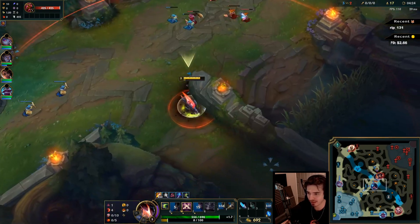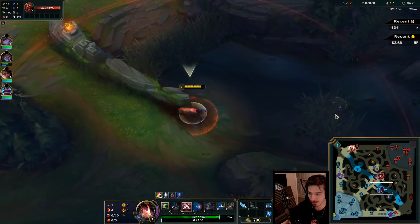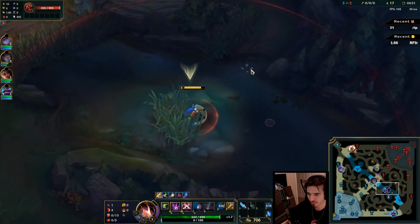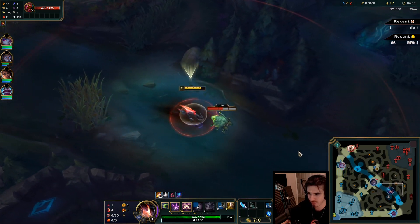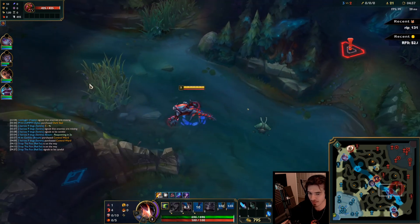He didn't get stunned, but that's alright — he has to use his W like that. Pushes him off the wave a little bit, and that's his mana. It's a bit underrated ganking people just to burn mana.